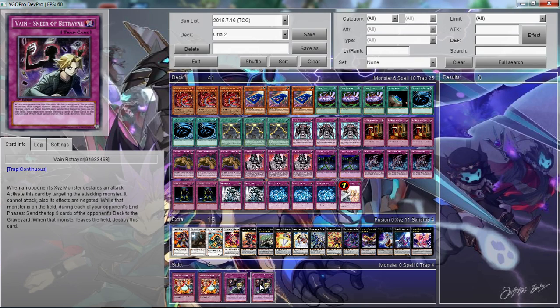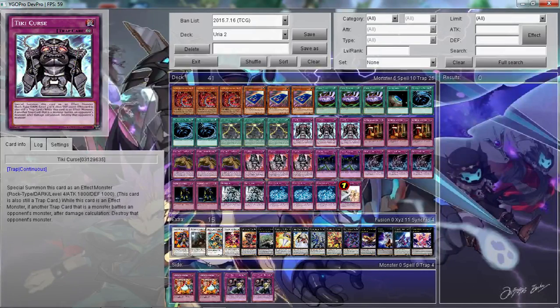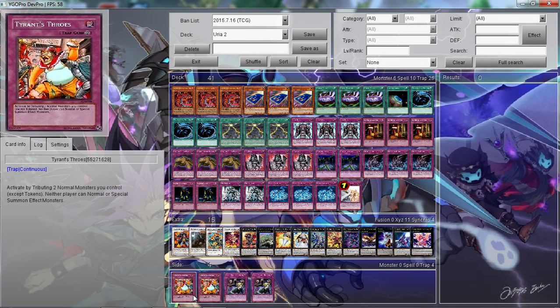Some cards I was testing out but decided to take out: Famed Betrayer, which is basically a Phoenix Wing Wind Blast but only for Xyz monsters when they declare an attack, and your opponent has to mill 3 cards from their deck. Also Tyrant's Throw, which tributes a monster you control when your opponent normal or special summons. I was testing this out alongside Embodiment of Apophis, which is treated as a normal monster, but I ended up taking it out. If you want to play Embodiment of Apophis and Tyrant's Throw together, you could.